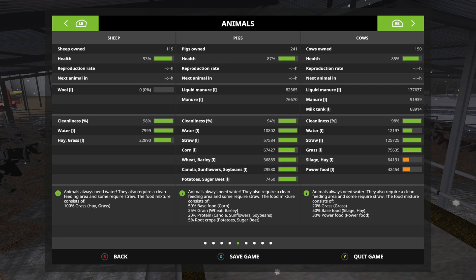Seems about right. So we're going to finish this up — we're going to give the cows their power food, silage and hay, their water. And I'm going to meet you back at the store. I've got something cool for you at the store — we've already bought it too. Very exciting.